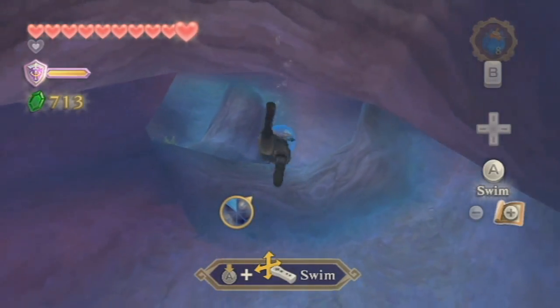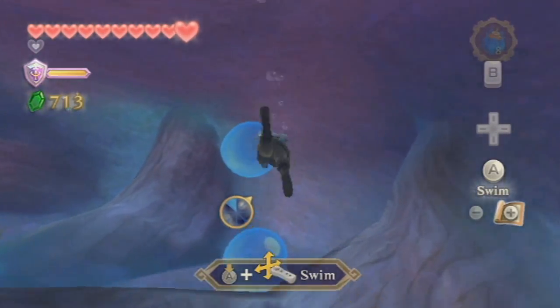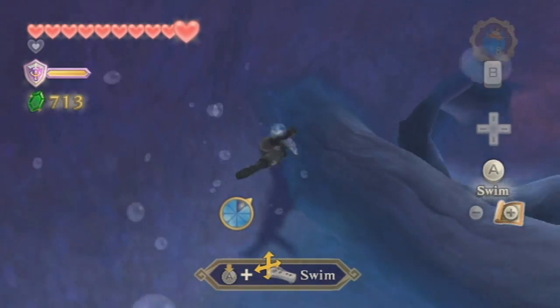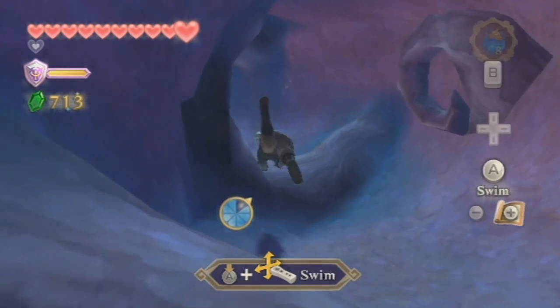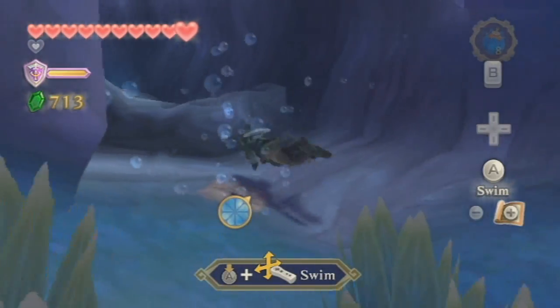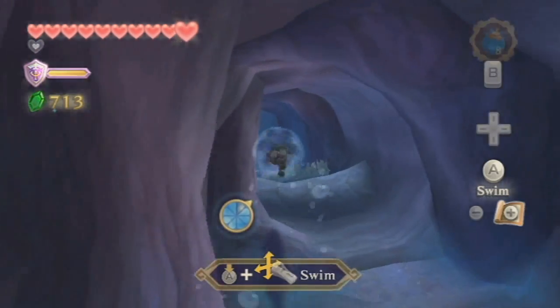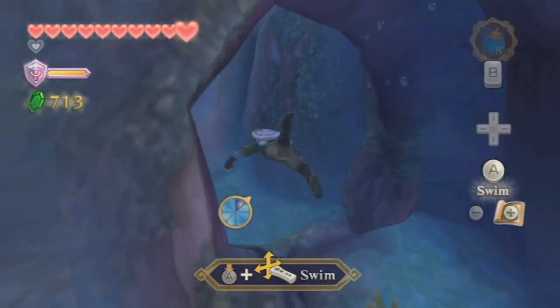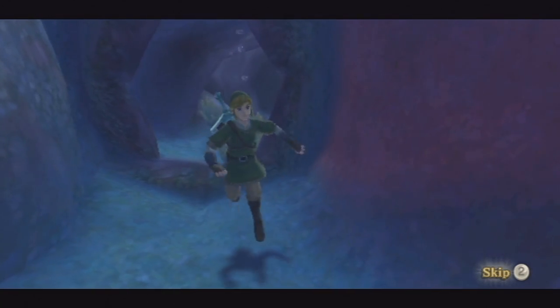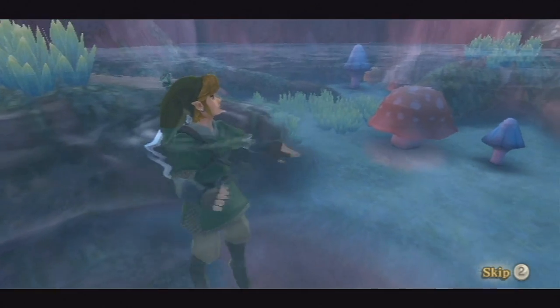If you don't spin, however, it doesn't go down as fast. If you collect an air bubble, you can slowly make your way up, or you can spin if you're feeling confident. Right now I'm kind of getting used to the swimming controls in this game again — they're very different to most swimming controls in video games, only because it involves the motion controller.